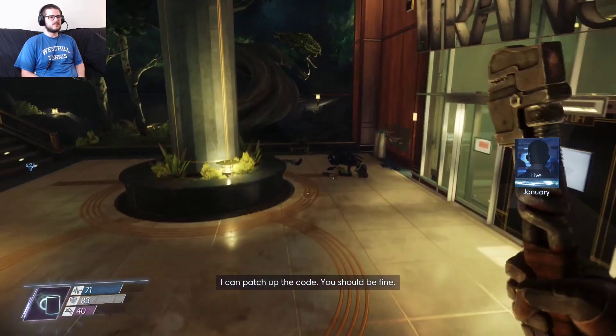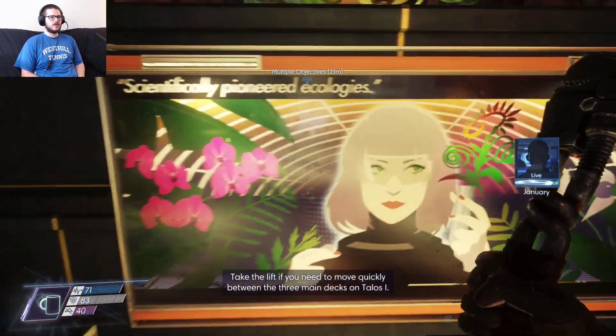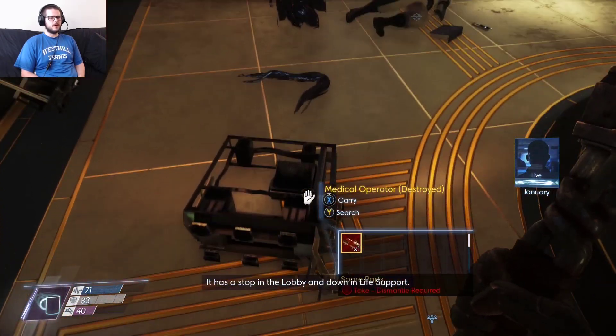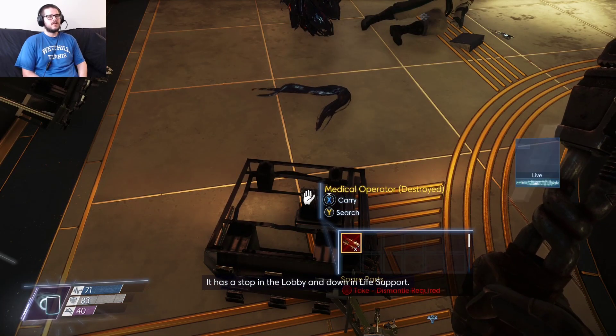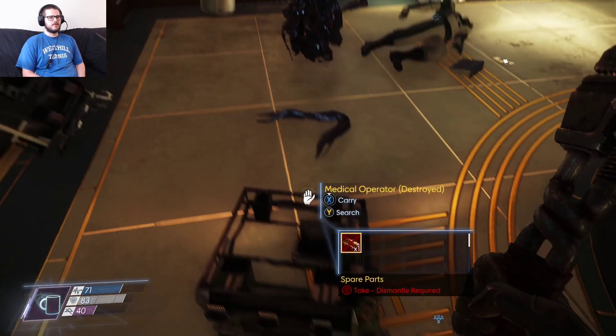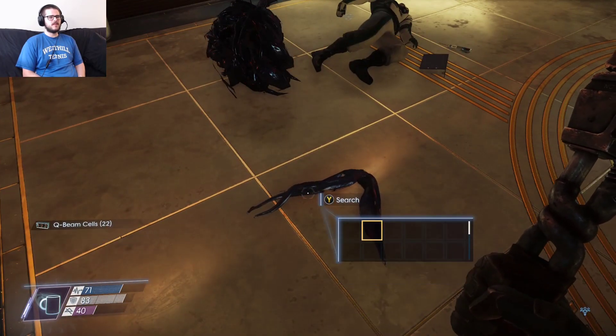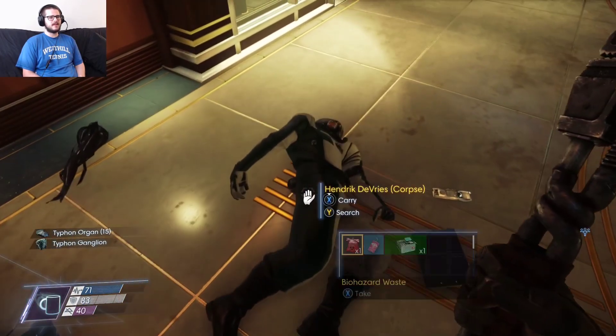Alarming. I can patch up the code — you should be fine. I hope you move quickly between the three main decks on Talos One. I hope you don't get corrupted. Interesting. So now I can get down to life support. Q beam cells, 15 Typhon organs, and a ganglion — I don't know what a ganglion is.